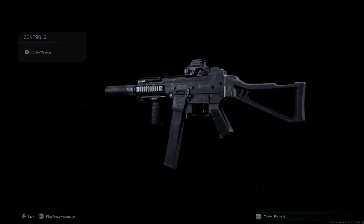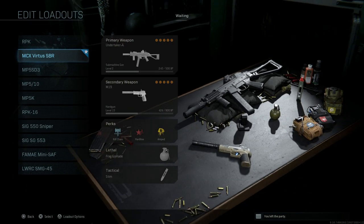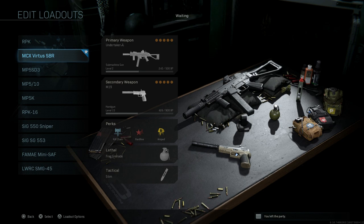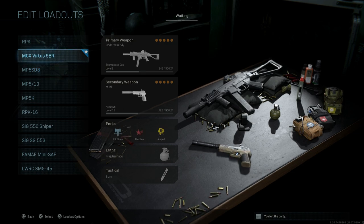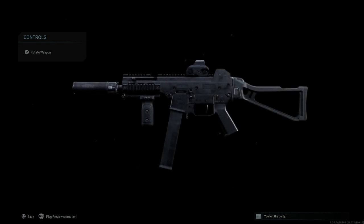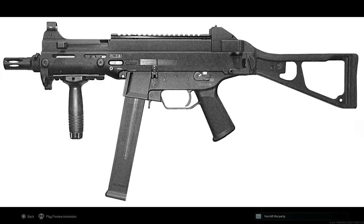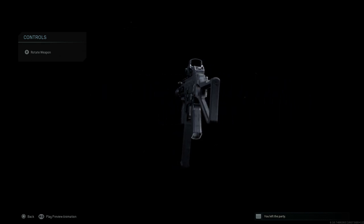Now let's look at the differences between the Undertaker blueprint and the base Striker 45 with the same attachments. Swapping back and forth, you can see differences in the rear sights — the Undertaker blueprint has different rear sights — as well as a smoother upper receiver, differences in the magwell up front, and a stock that more closely resembles the UMP.